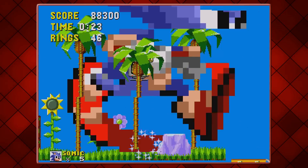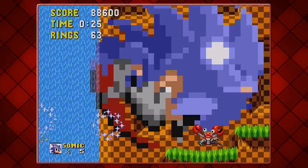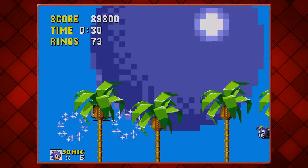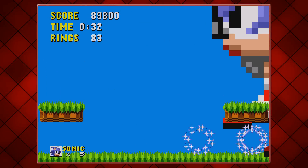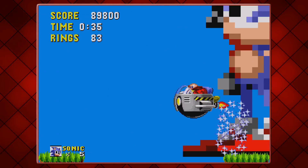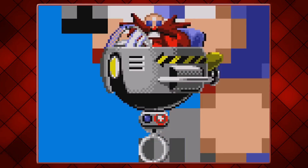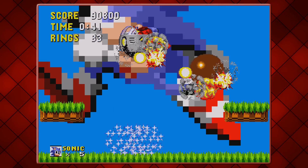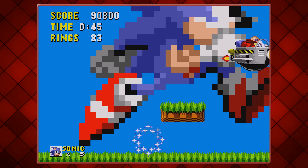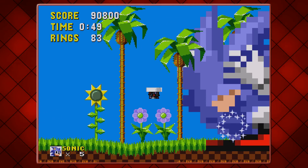I wonder what Eggman is going to be like. I think he's his normal size if I remember correctly, which is a bit of a bummer. Let's go to him. Come on then, Eggman, bring it on — you've got no chance. Eggman's like, "What the fudge? And I thought I was that?" No chance, mate. Absolute no chance. Get out of here, my son.